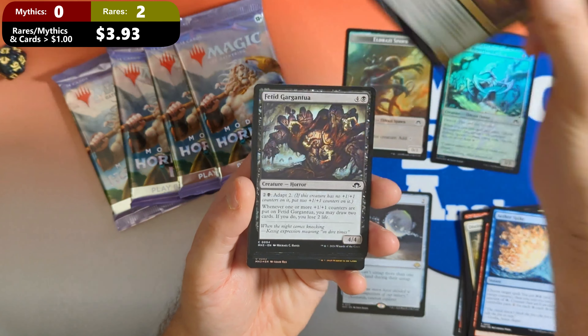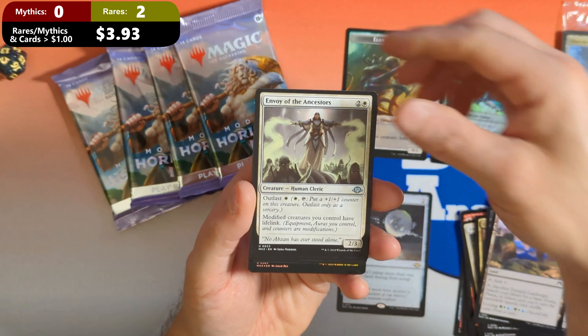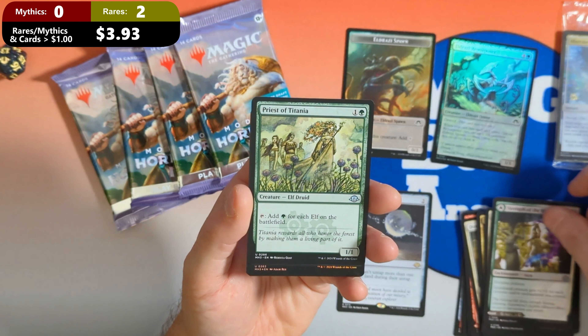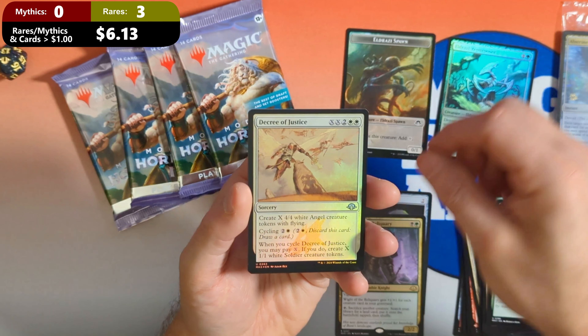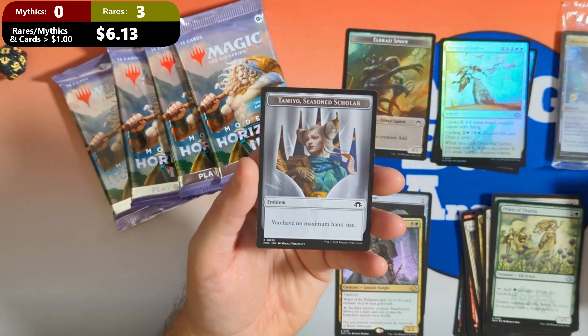Looks like we got the white one here. Very cool. I don't have that one yet, so I'll add that to my collection. I always try and get at least all of them. Our pre-release card is going to be an Abstruse Appropriation, and directly behind that is going to be our arena code. We'll get to that at some point during the video, and that'll allow you to grab some packs on Arena. But before we get there, let's go ahead and crack open our play boosters.